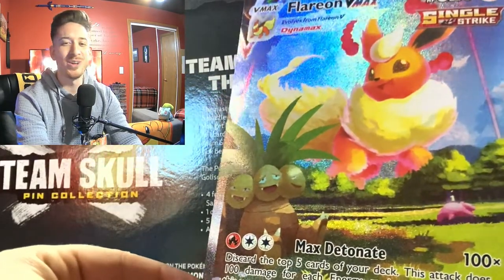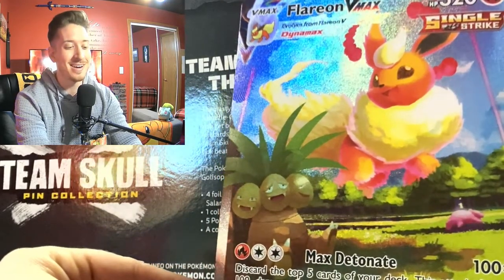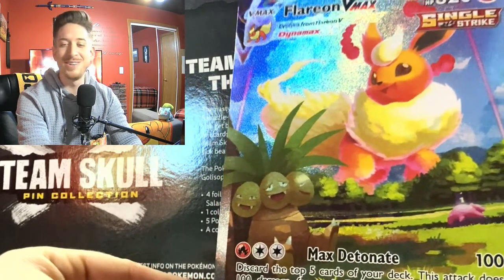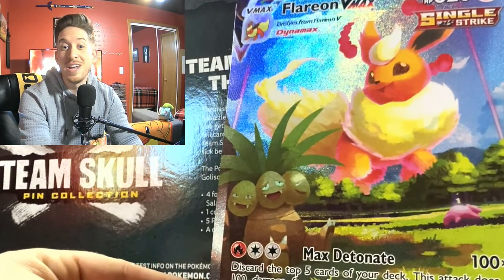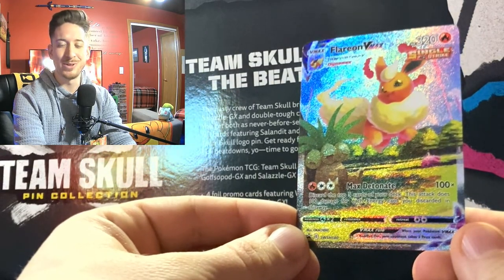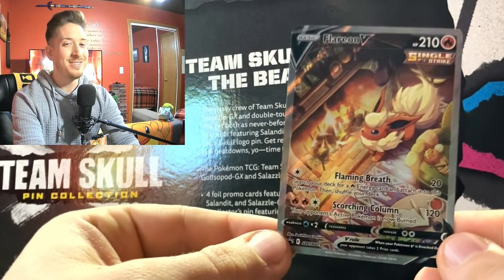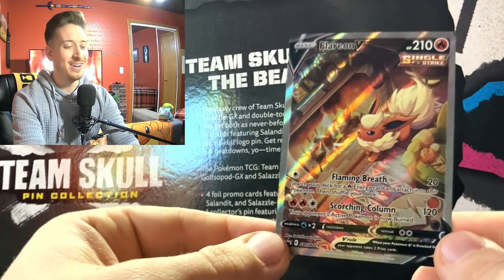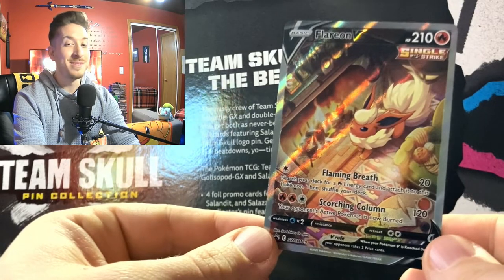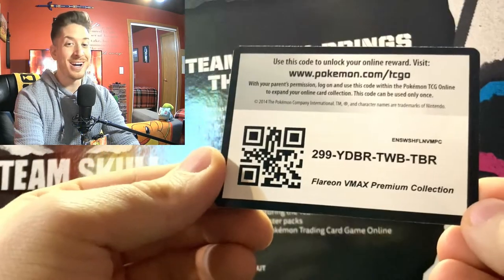Starting off with our Flareon V Max card — look at him, how jolly he is out in the field. We've got an Exeggutor just in the shade there as the official promo card. I absolutely love these premium collection cards. And here is our Flareon V alternate art card — this is beautiful, look at Flareon warming up next to the fireplace. Looks just like us right now.